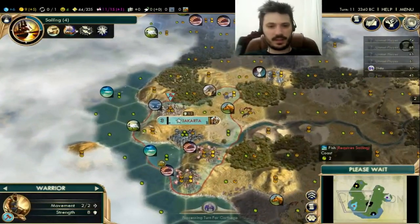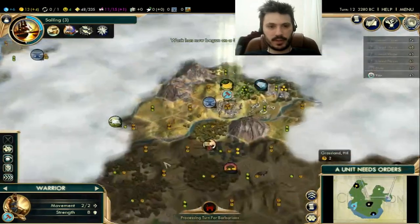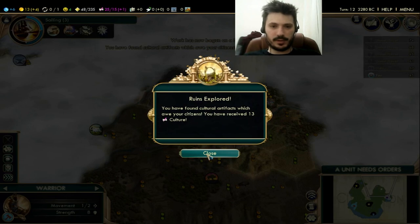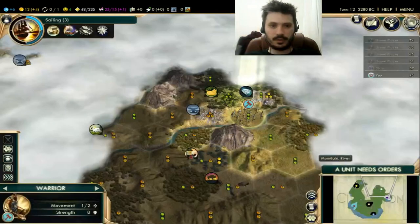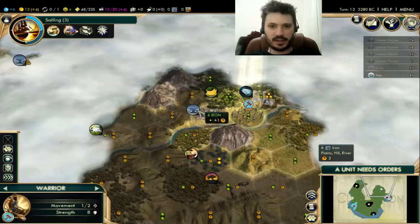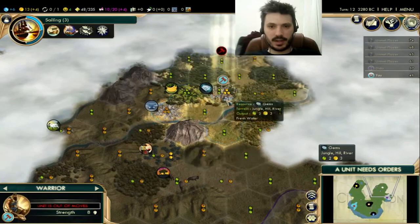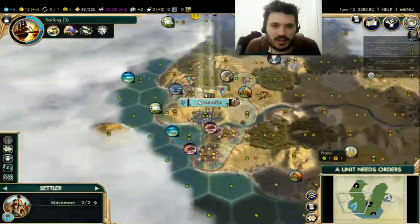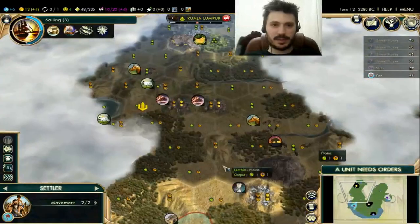They buffed the fish in version 1.2, and when you get a fishing boat there it gives one production. It was a culture ruin! This is the best — this is the earliest you can get a culture ruin. The best tradition game I have ever had. This is a good settle right, and we just scouted there.